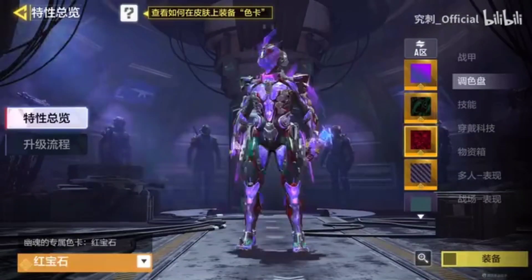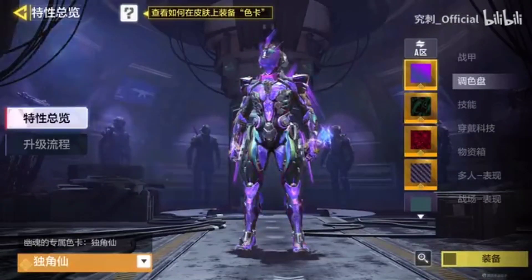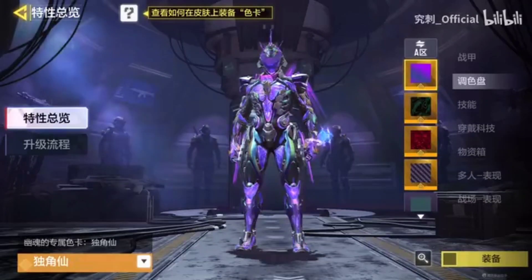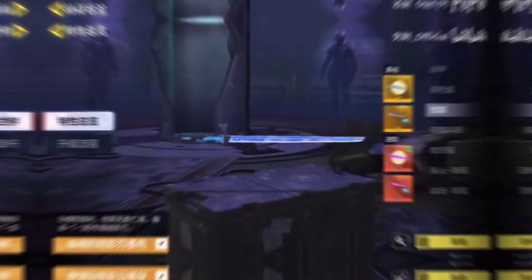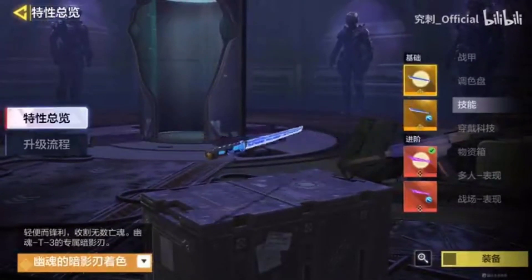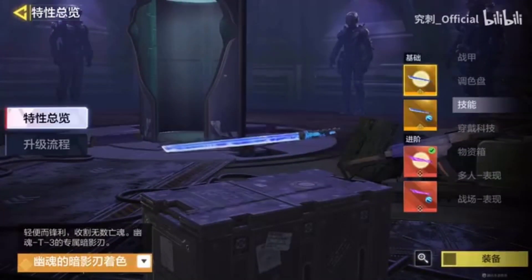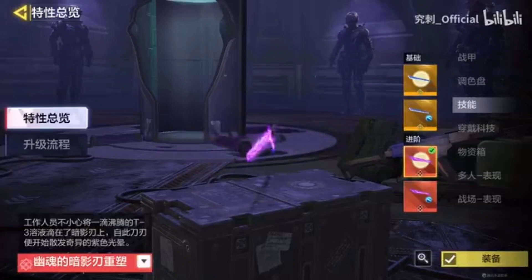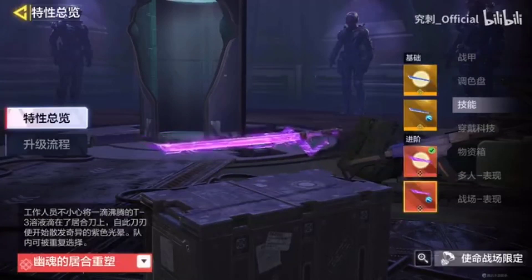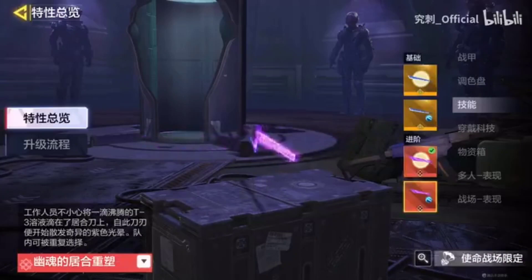First, we are going to get different colors for this character — you can combine your colors and have your own combinations to make your character look unique. Second, we have the Shadow Blade. You will get a legendary Shadow Blade after unlocking the character, but if you want to upgrade it to mythic rarity you have to upgrade your character. It is the default melee weapon of Spectre T3, just like Gunzo had a chainsaw.